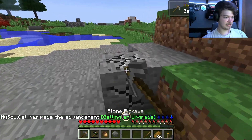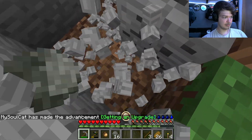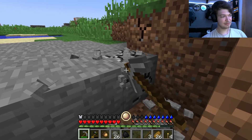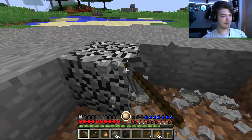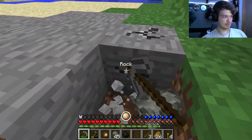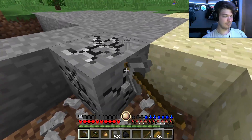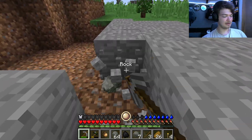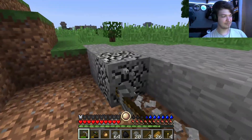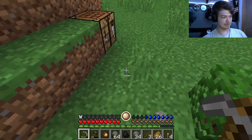This pickaxe I can actually use — coal, let's go! It kind of sucks that it doesn't drop cobblestone; it only drops rocks and you gotta turn the rocks into cobblestone. I guess that's part of the whole RLCraft thing. Maybe RLCraft is called that because it's real Minecraft — I don't know. I'm sure we can get a bunch of these rocks to get a bunch of cobblestone.